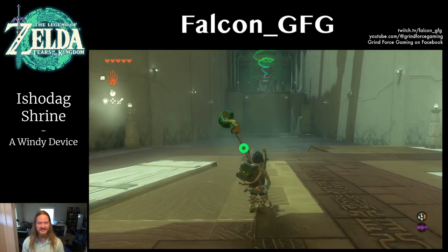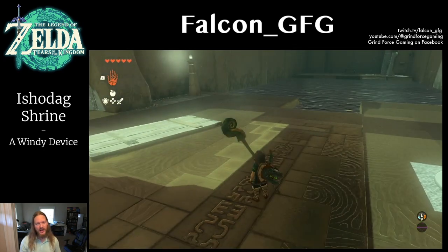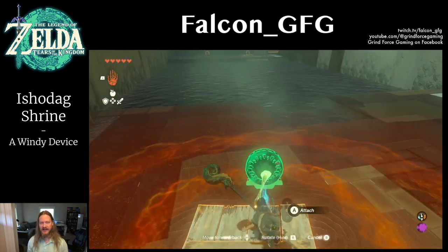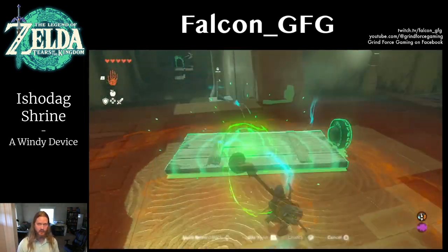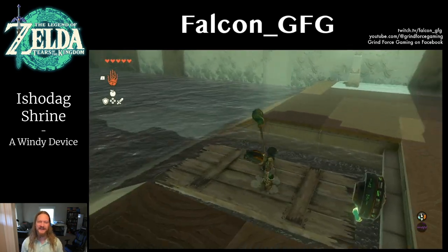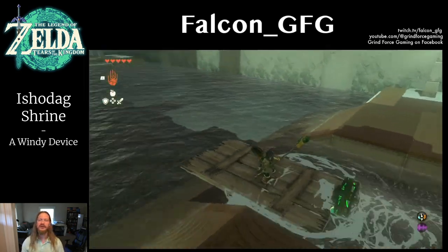Next, we have a body of water to cross, so we'll need to craft a boat. Grab the nearby Zonai Fan and attach it to one side of the wooden plank nearby, making sure that the fan is aimed outward. Set your new raft in the water, hop on, and hit the fan to activate it. This will carry you to the last area.